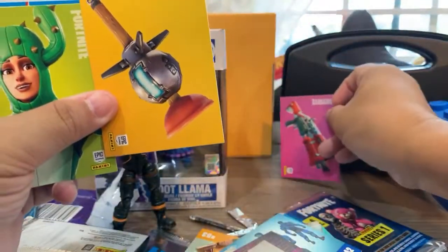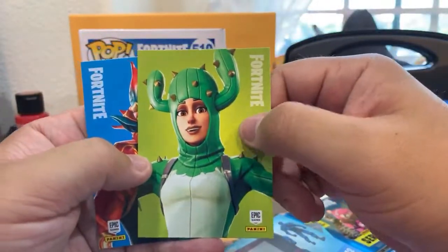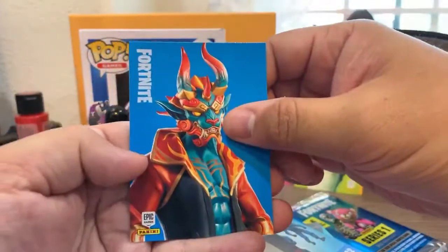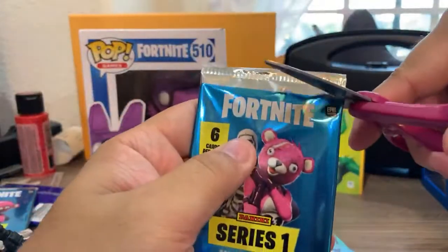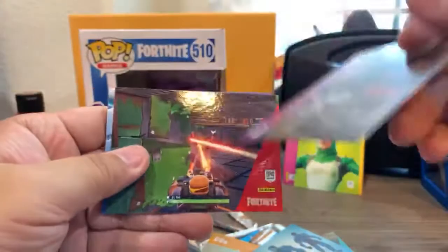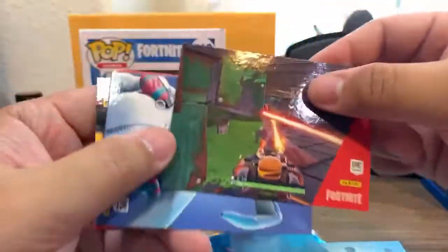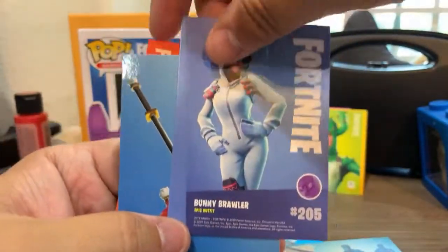I love the Plunger Bomb — they call it the Clinger. I'll put this in my favorites pile next to the Tactical. This is the Cactus skin — Prickly Patroller. I actually like this one. This is the Fire Walker. I've been looking for a holographic card, and unfortunately there's supposed to be one every four packs and I have not found one yet. Here's another shot of the Ice King, and some loading screens. This is the one with a turret. Here we have Bunny Brawler.